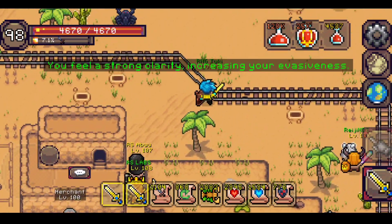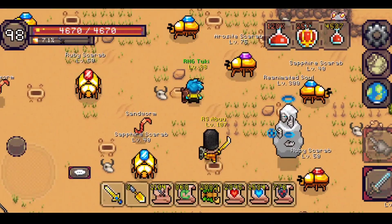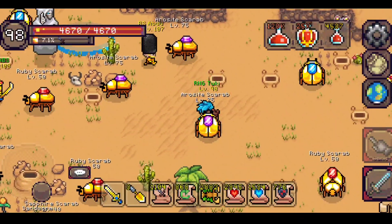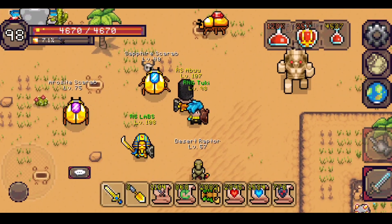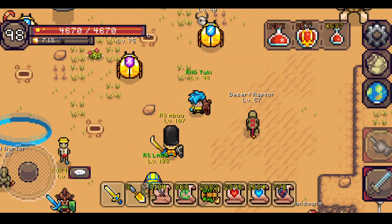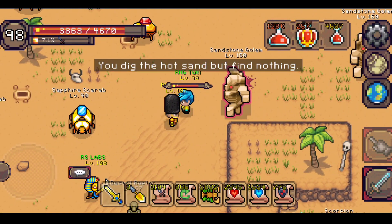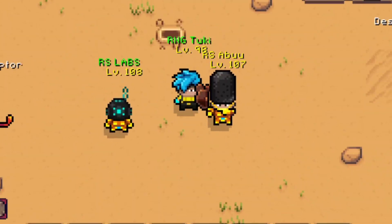You can also put your buff items in the quick action bar and directly activate them without going into your inventory — just click and it activates. You can even put your shovel in here and use it on the go. This is my favorite thing they recently added to the game. You can do almost everything related to your inventory from here, and I'm sure there are even more functions to discover.